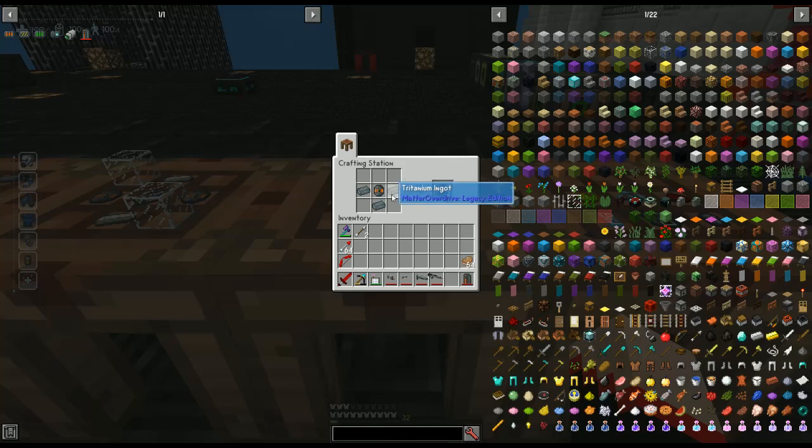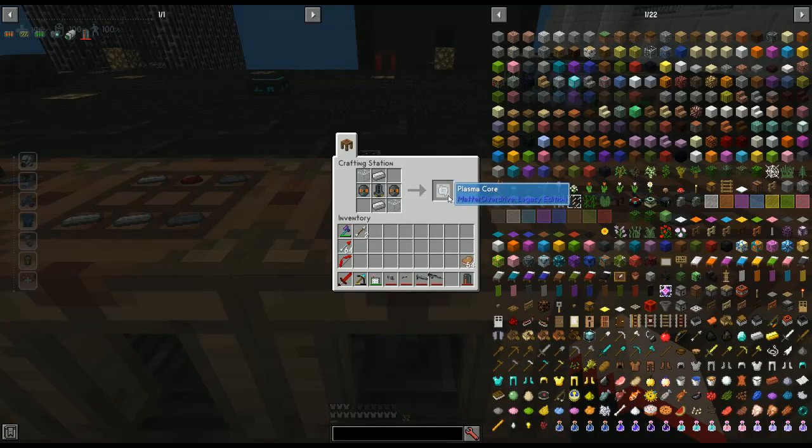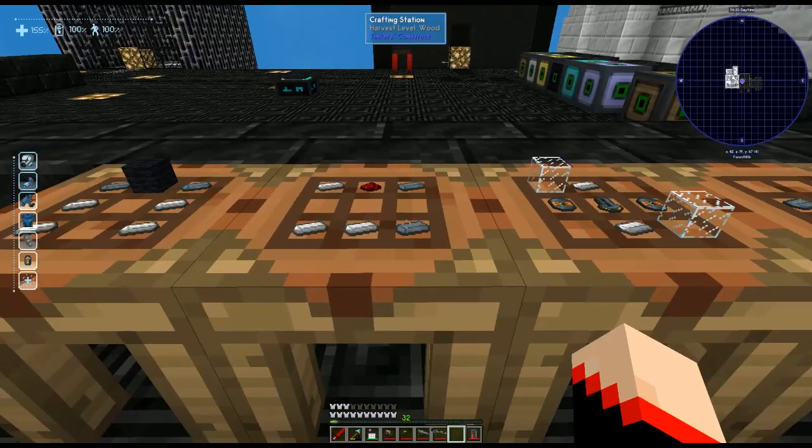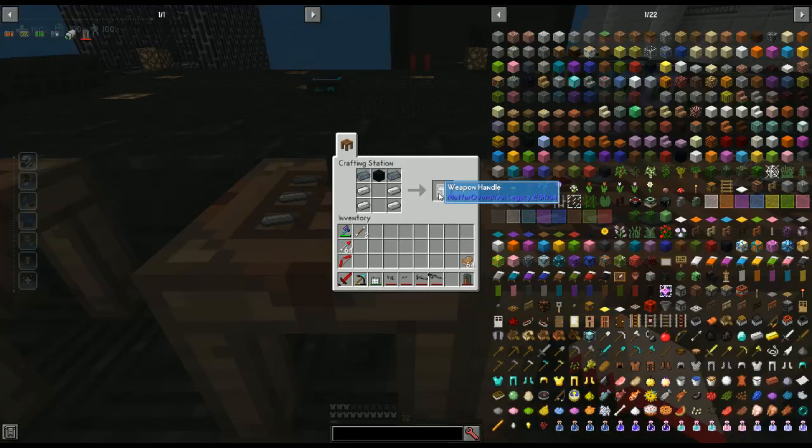For the empty matter containers we're going to need three titanium ingots and a superconductor magnet. Next we're going to need plasma cores — you'll need one to two of these depending on which weapon you're making. For each plasma core we need two iron ingots, two glass, two superconductor magnets, and an empty matter container. Next we're going to need weapon receivers — again one to two depending on what weapon you're making — using two titanium ingots, three iron ingots, and a piece of redstone.